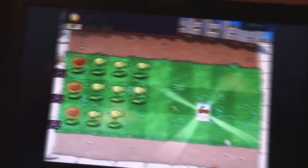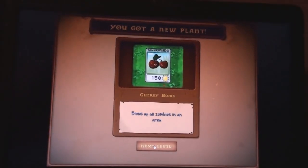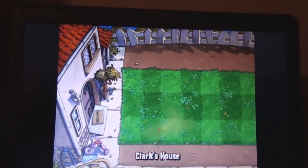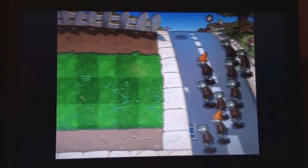Now here's a new item called a cherry bomb. Oh, nice. It looks pretty neat. The cherry bomb blows up all zombies in an area. Oh nice. Look at them waiting on the side — it's really cool.